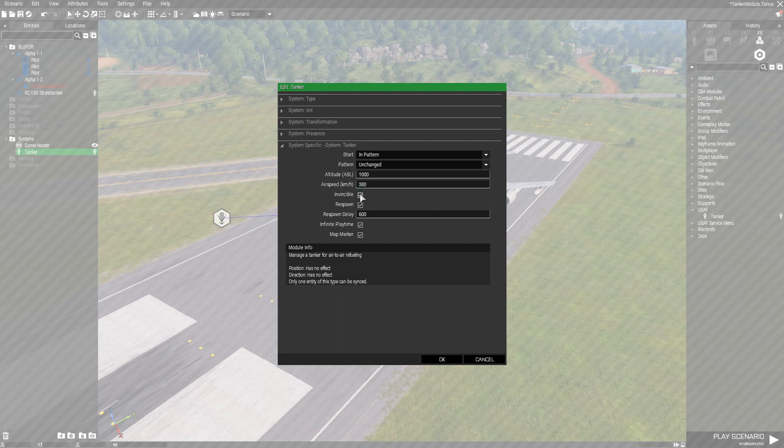The next option is 'Invincible,' which sets whether he can take damage, if you'd like to use that as part of your scenario. Then we have the 'Respawn' option — whether he'll be respawned if he's destroyed — and then the delay in seconds you want it to wait before respawning a new one.